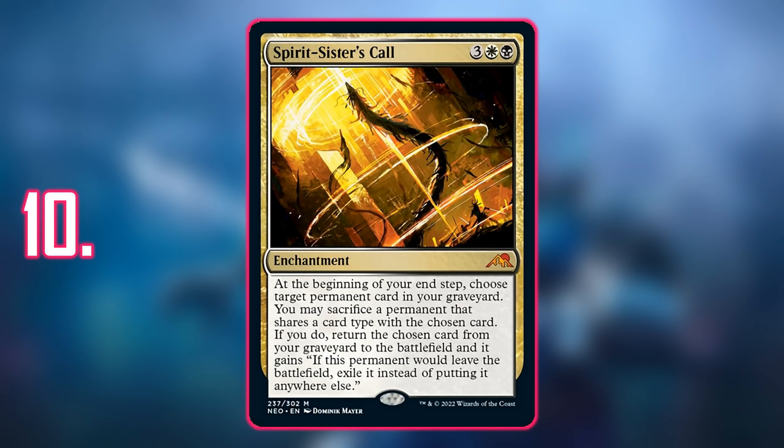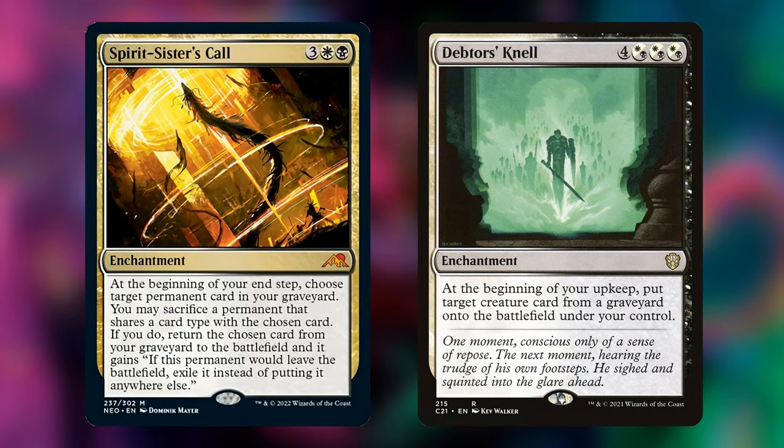At the beginning of your end step, you choose a target permanent card in your graveyard. You may sacrifice a permanent that shares a card type with the chosen card; if you do, you return the chosen card from your graveyard to the battlefield, and it gains: if this permanent would leave the battlefield, exile it instead. The immediate comparison is Debtor's Knell — for seven mana and triggering at the beginning of your upkeep, that card became too slow as Commander grew as a format and we started getting better reanimation.